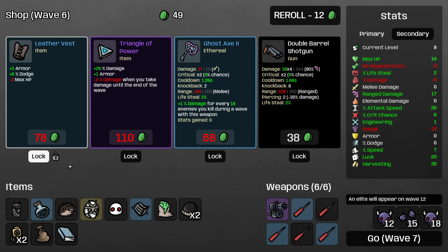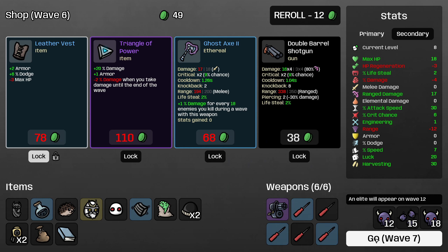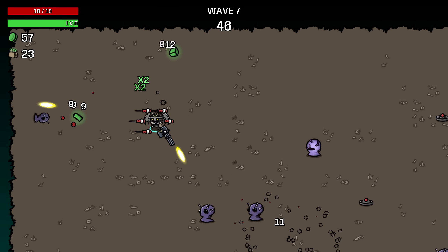I will take the leather vest even though we do need maximum HP. I might take Triangle of Power as well — this character does struggle to not take damage. But because we have short range on our screwdrivers in the later stages of the map, I'm going to avoid the Triangle of Power, although we do quite badly want percent damage. If you were very confident in your ability to not get hit, you could definitely take that.